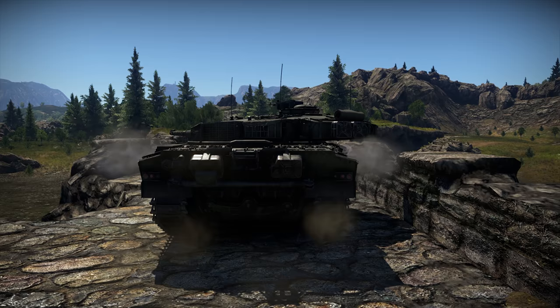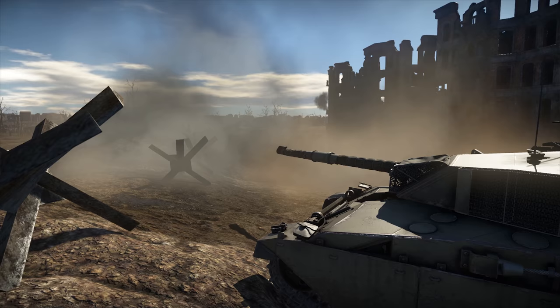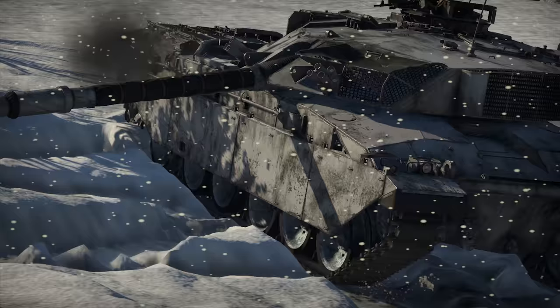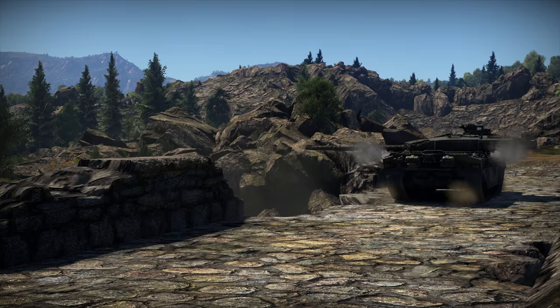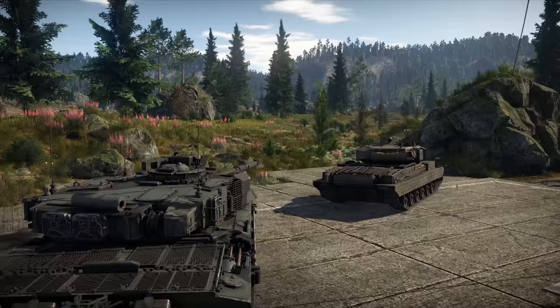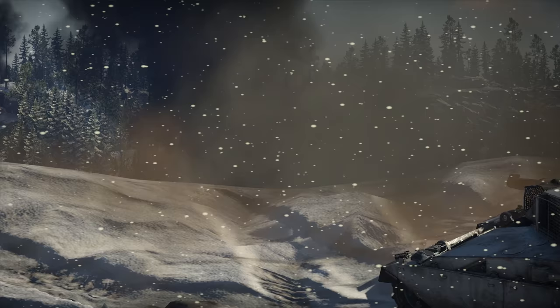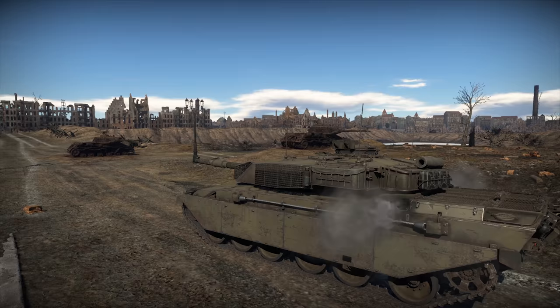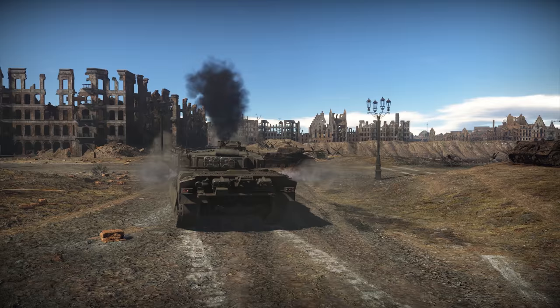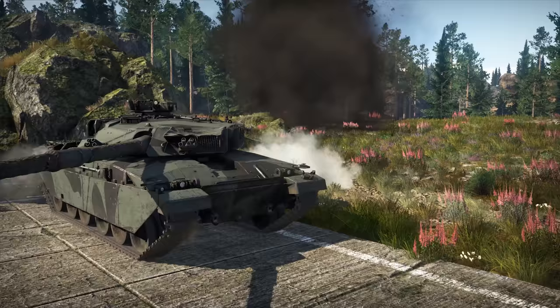You have to deal with the fact that you won't be the first one to arrive at the capture point. Remember that despite the good protection, this tank has enough weak spots for enemies to shoot at. You can engage in close combat, but make sure you don't show your sides and lower glacis plate. This tank is great for ambushes, especially among hills that provide good cover and give you the opportunity to comfortably use your turret. Take a key position and wait for targets to show up — you won't leave anybody without a 120 mm present.